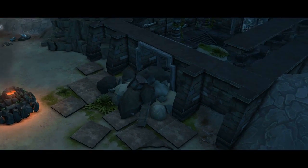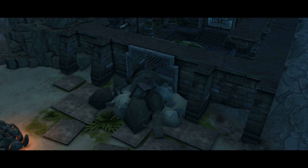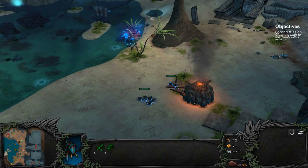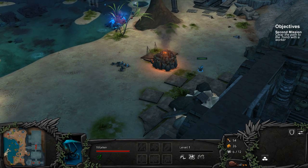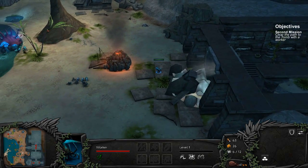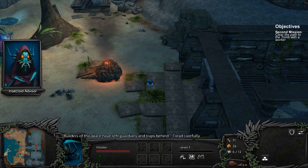Our first legionnaire. What's gonna happen here? Yeah, this is a ritual circle quite obviously. Entrance to the tomb has collapsed. Someone wanted this place forgotten. Clear the debris and we may enter. This looks like another situation where we will use the environmental destruction feature of this game. We're actually gonna use a worker to destroy this area. Your job is gonna be to clear the debris. Builders of this place have left guardians and traps behind. Tread carefully.